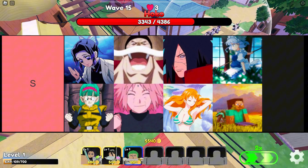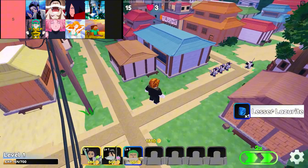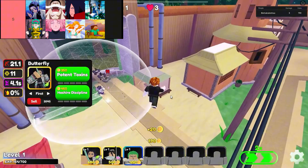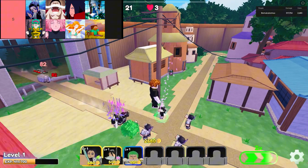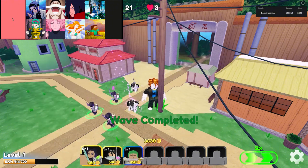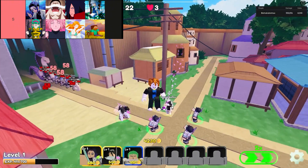The units in S-tier are, in order from top left to bottom right, Butterfly, White Mustache, Maduro, Time Maid, Bulmy, Blossom, Cat Burglar, and Bob. At the apex of sought-after units is Butterfly Shinobu from Demon Slayer, an elusive legendary rarity prized for her unmatched prowess and versatility in battle. Alongside her stands White Mustache Whitebeard from One Piece, another mythic rarity unit renowned for his indomitable strength and leadership on the battlefield. Further bolstering the roster are Maduro Madara from Naruto and Time Maid Sakuya from Touhou Project, both boasting mythic rarity status, bringing unique skills and tactical advantages.